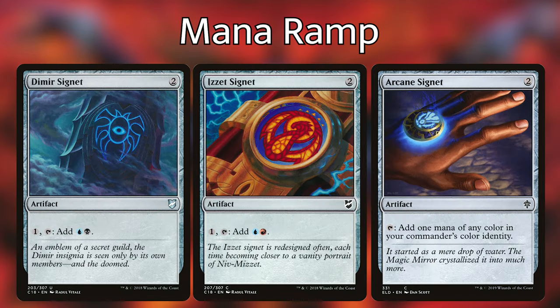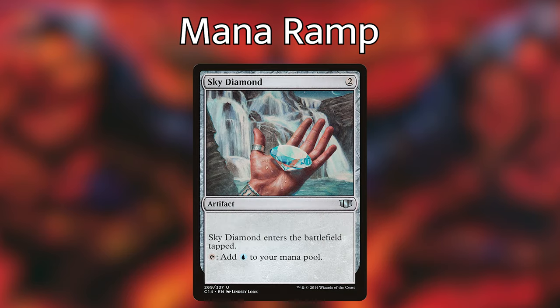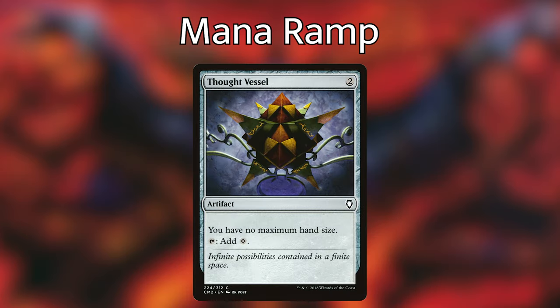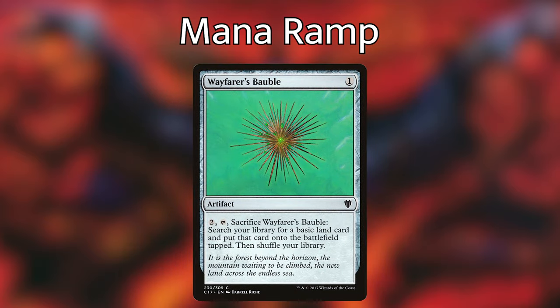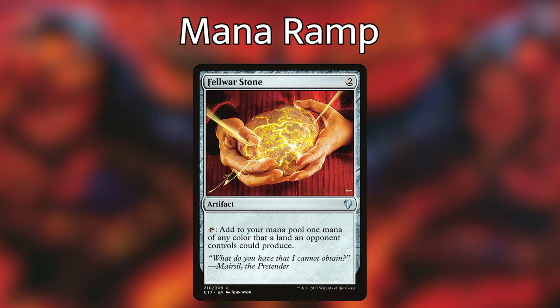Not having access to green means we're going to have to be relying on a ton of mana rocks, rituals, and spell reducers. Our three signets can tap for any of our commander's colors. Lotus Bloom has suspend and we have to wait three turns, but it is basically Black Lotus. Sky Diamond taps for blue, which we need a lot of in this deck. Cold Steel Heart enters — we choose a color and it can tap for any color that we choose. Thought Vessel gives us no maximum hand size. Wayfarer's Bauble is basically a Rampant Growth on an artifact. Everflowing Chalice can tap for as much mana as we kick it. And Fellwar Stone taps for any color that our opponents can make.